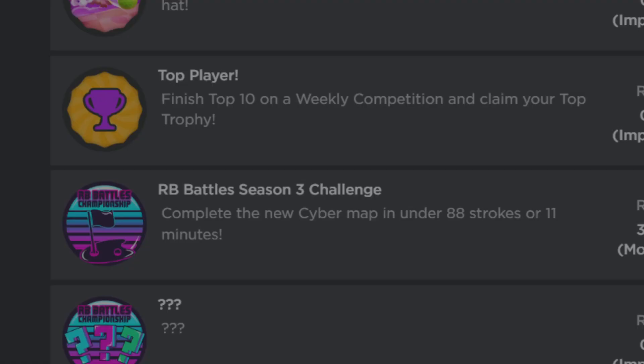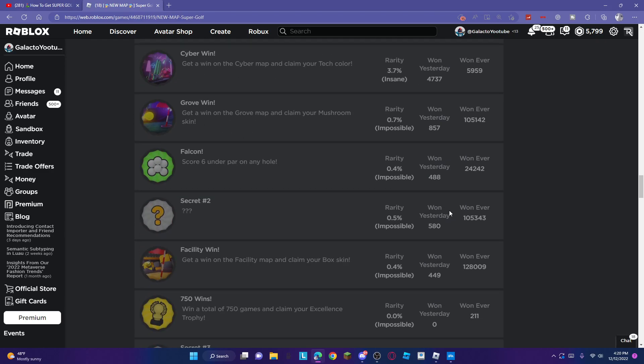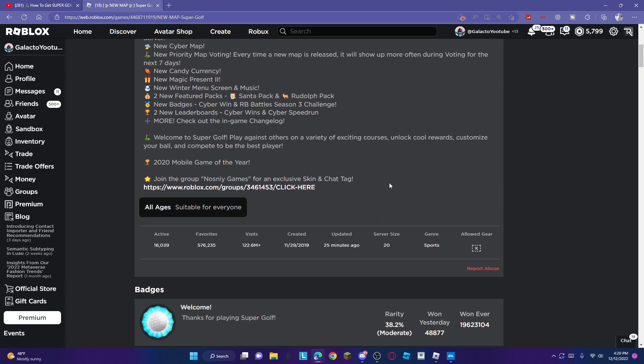To get this badge you need to complete it on the Cyber map that just got added to the game. You need to complete it with at least that leap being under 88 strokes in 11 minutes. So it really doesn't even matter — all you have to do is do it in under 88 strokes basically.